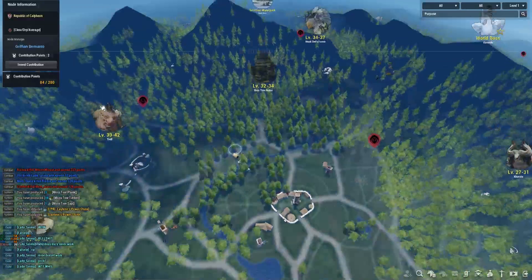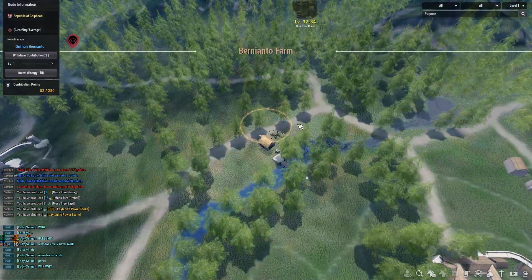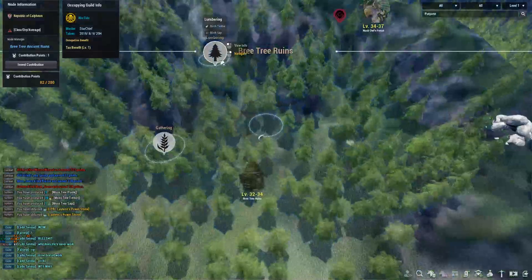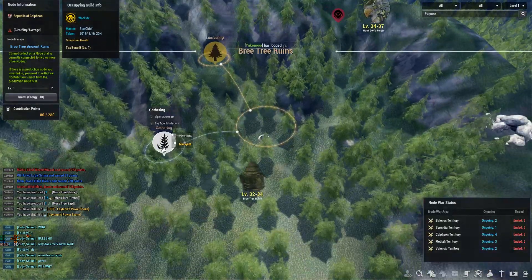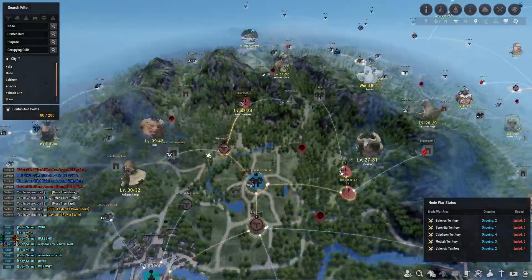I'm going to invest in Bernieantel Farm — it's an excavation node so I'll have to invest into the excavation node as well. What I really want is the Brie Tree Ruins. I'll grab the birch timber and birch sap, and I'll grab the alchemy node later once I know how much CP I have left.